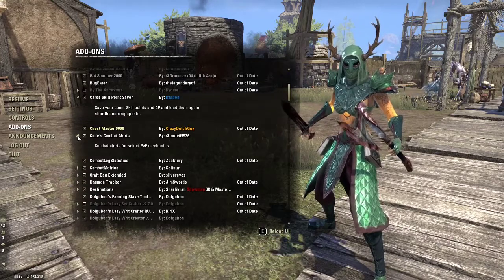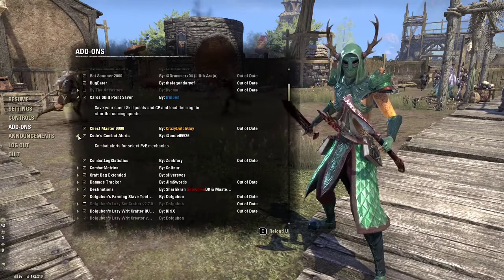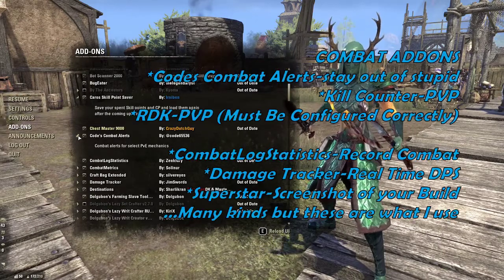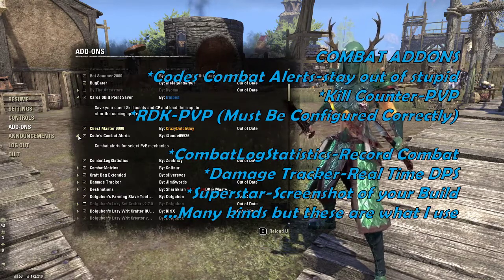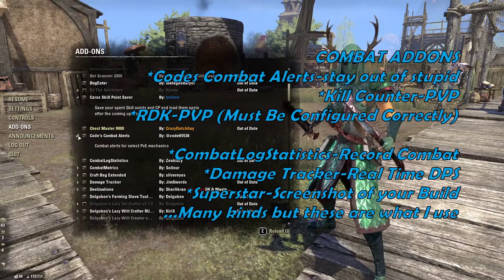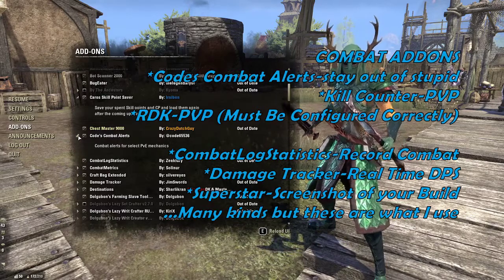Combat Alerts is what I use for PvE mechanics. It lets you know when something is incoming and about to hit you — whether a boss has marked you for death or an AoE attack is coming. These alerts help you dodge roll out of the way or interrupt an attack in time.